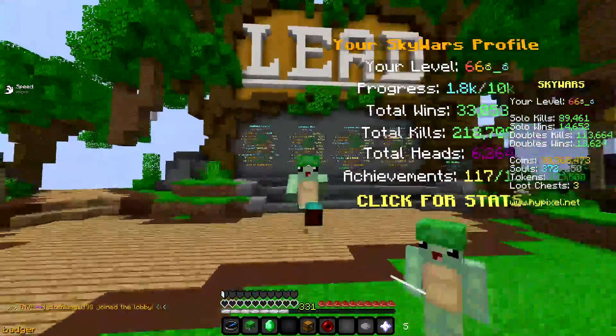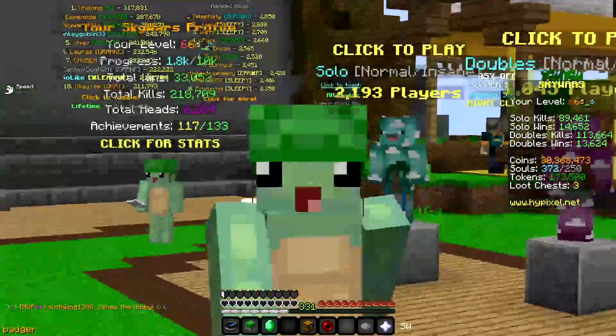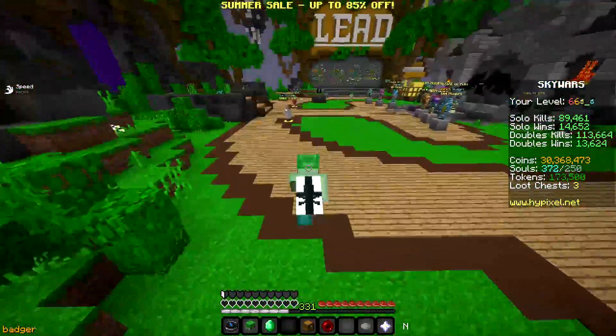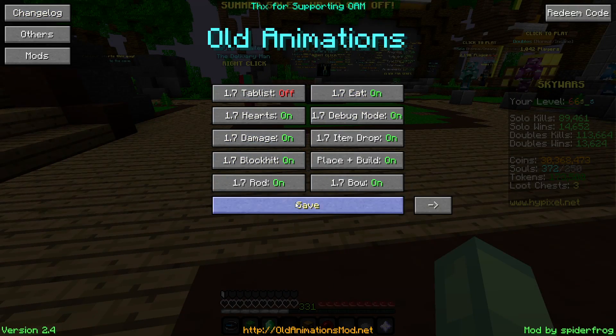The next mod is the Old Animations Mod, which is also self-explanatory — it gives you 1.7 animations. These are the real 1.7 animations, not Orange Marshal's version. Orange Marshal's has some different, non-authentic ones, but these are the actual 1.7 animations.